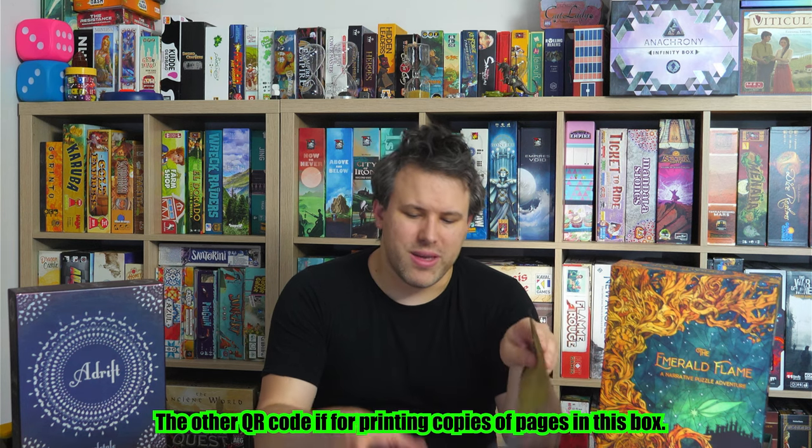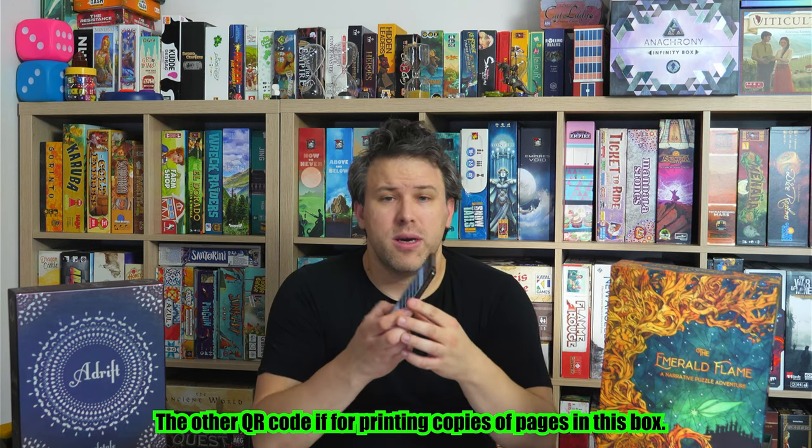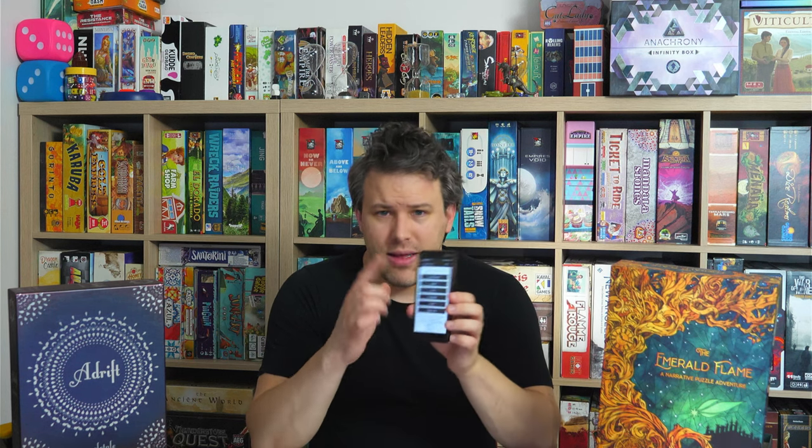In Emerald Flame you start off with this booklet of rules, and what you probably want to do is scan this code, because then you get to the hint system. It's very easily set up — you click the envelope you are opening, all the sub-parts are named, and you click to get a hint. If you don't know where to start, you get pointed to something particularly interesting or a little strange, and each time you get stuck you can ask for another hint.